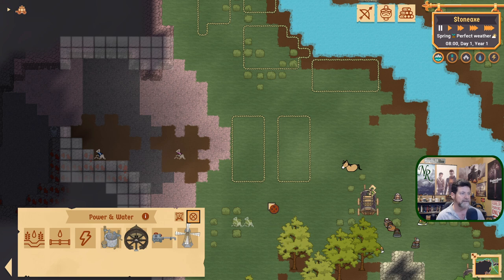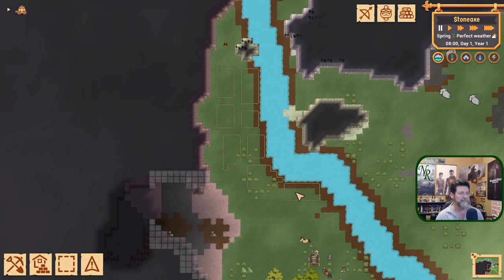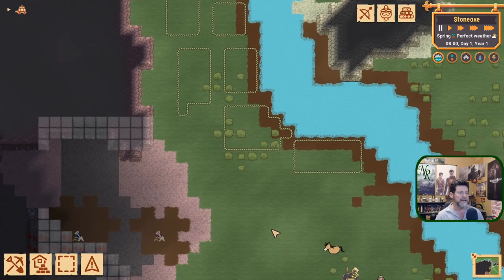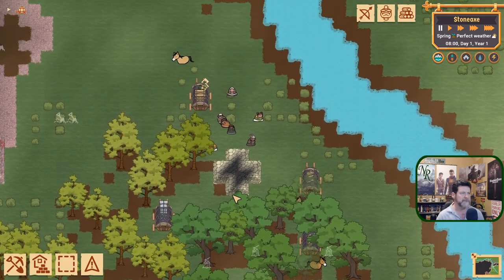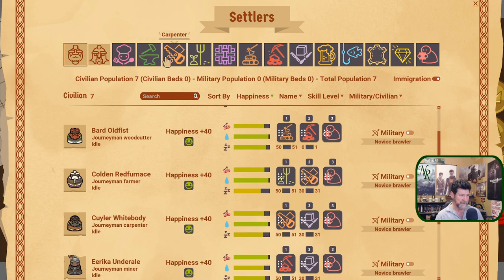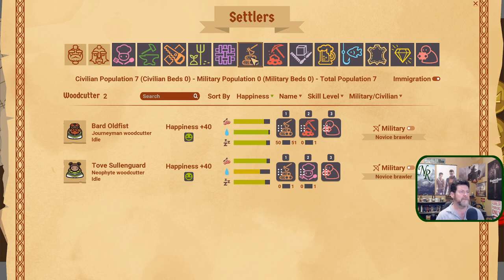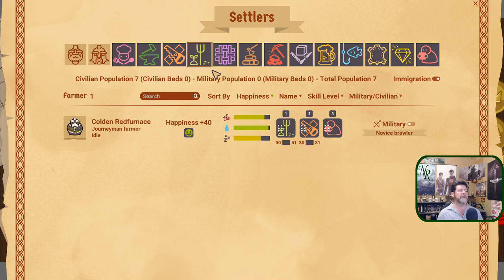We have jobs for miners, carpenters, and farmers. We've gone through our settlers and have a decent amount of those important first jobs — miners, woodcutters, and farmers. But we need more farmers. One person trying to plant all of that means we're never going to get it planted.